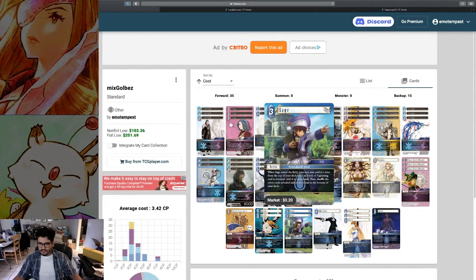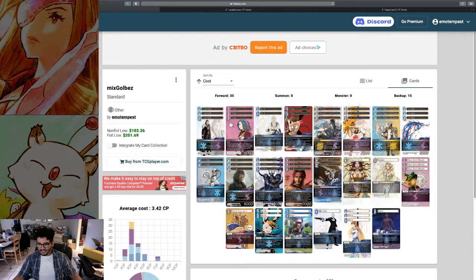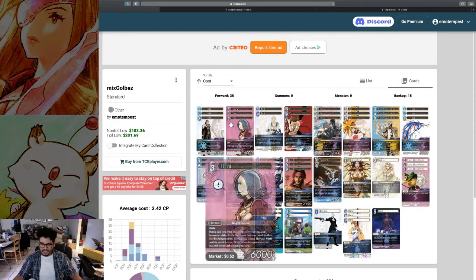I really think the Sage is what helps it, because you're always getting into one of the good pieces. And then having no summons kind of kills me. We were actually having this discussion at our locals — one of our players just doesn't like playing summons, but he plays them now in his current list. I need them — I can't play without summons, that's just not me. But yeah, this is the Golbez deck. Try it with the forwards, guys. Mess with the backups — that's my suggestion if you want to play this one.